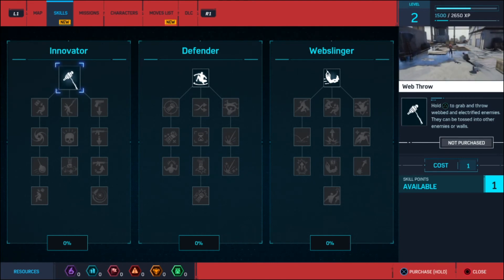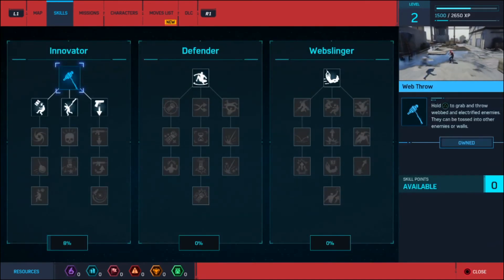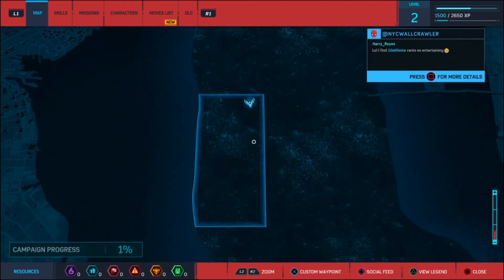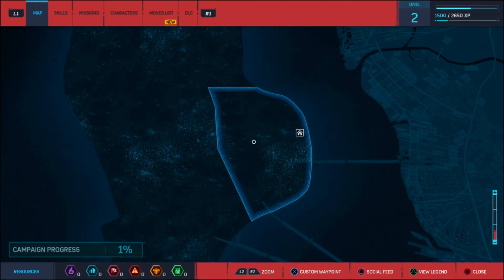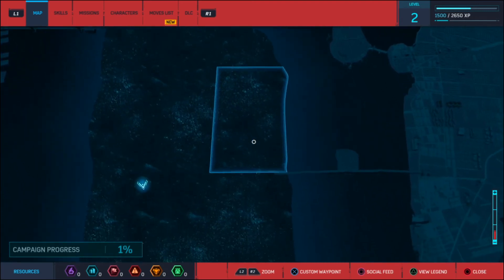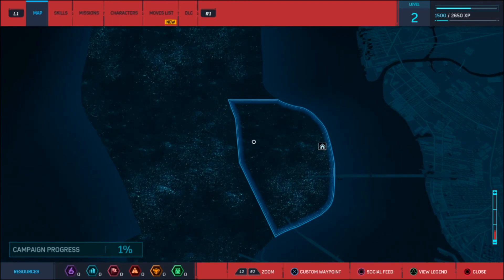Now it can be viewed in the moves list. Oh, we've got a map - can we go over all of Manhattan? Custom waypoints, social feed.